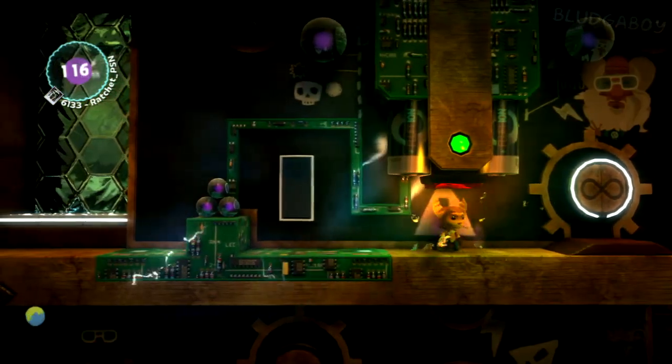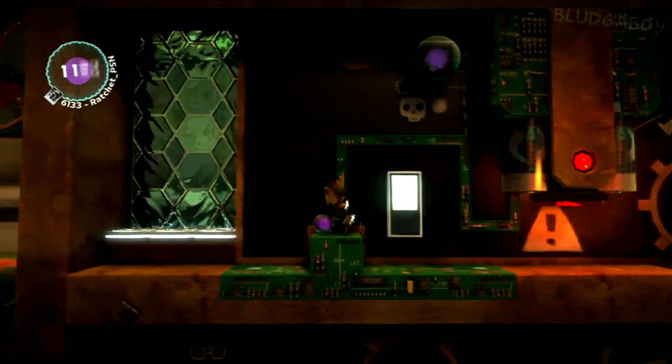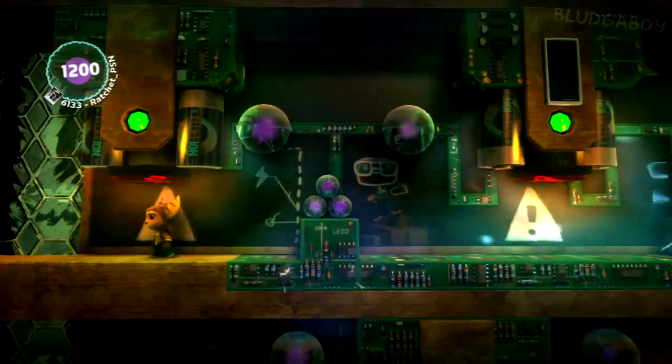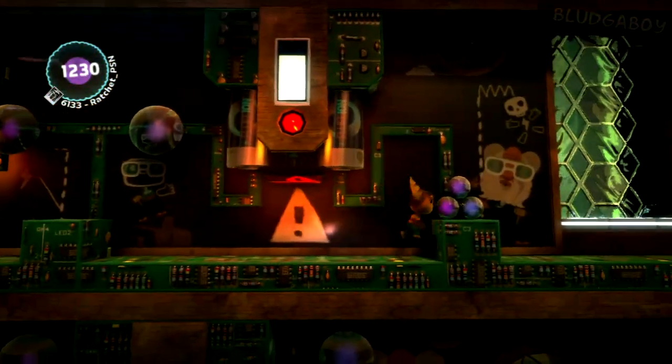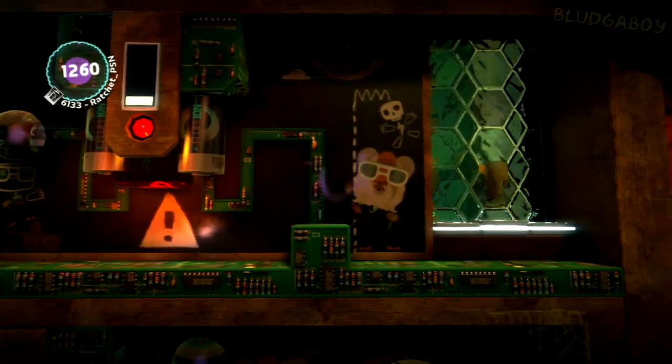Now here, hit the button then just run across — don't waste any time. It comes back on after a few seconds. With this one, hit the button, jump across, and hit the second button as you run across. Then jump onto the jump pads once you reach them.